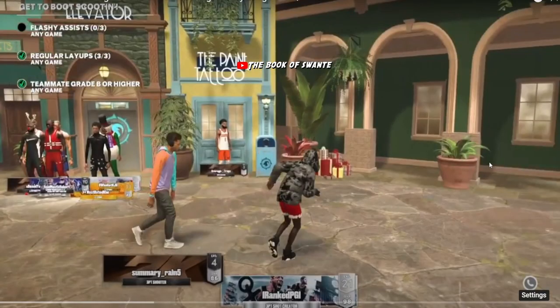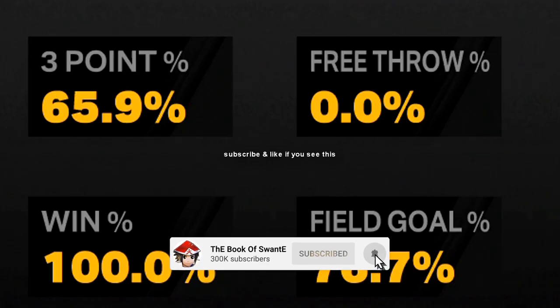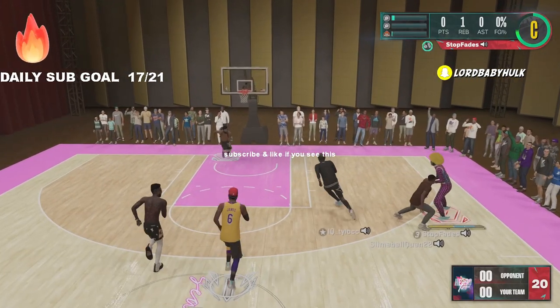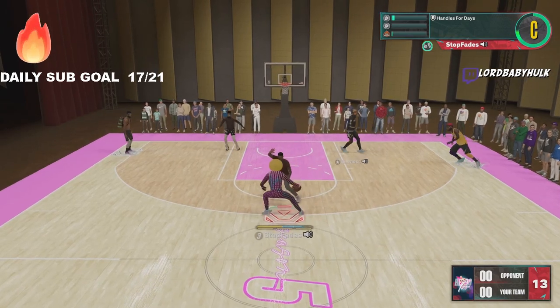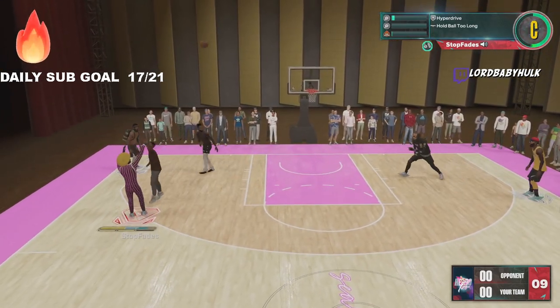There is a 22 badge glitch in 2K23 and there is an animation glitch. Y'all know the animation glitch that plagued and ruined so many 2Ks in the stretch big era - the 2K18, 2K19 era. The dribble animation glitch is back.